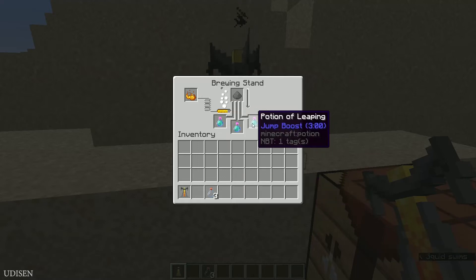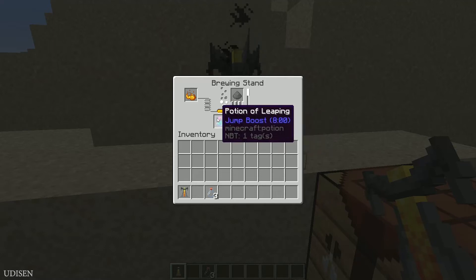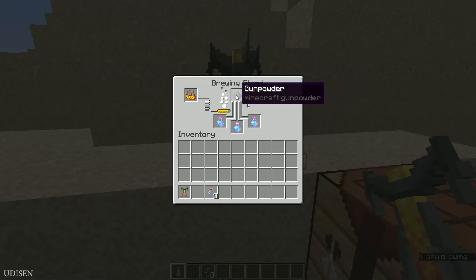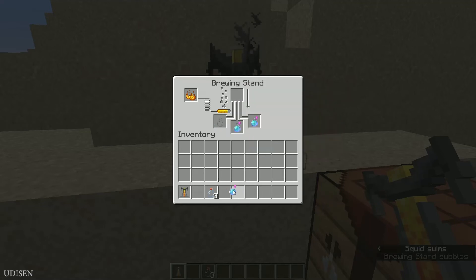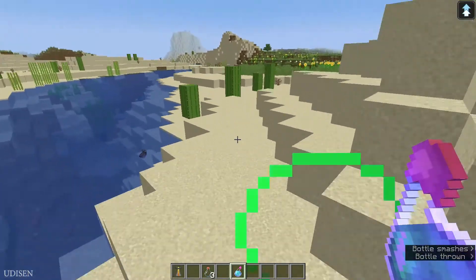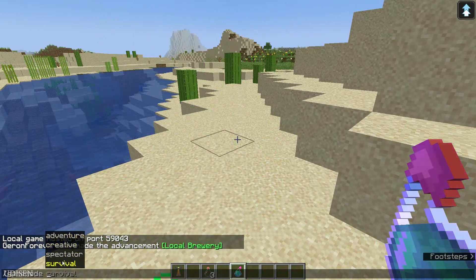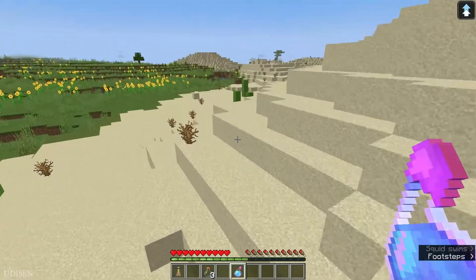Also you can take any type of jump boost potion — with jump boost level two and with more minutes — add gunpowder and create a very cool and overpowered splash potion of leaping. In the video description you can find out how to craft several other cool potions. As you can see, I can jump like a rabbit.